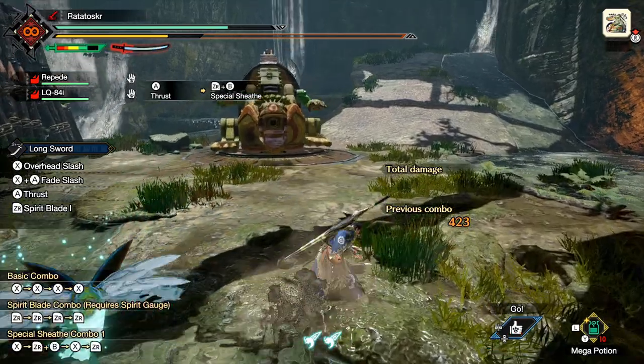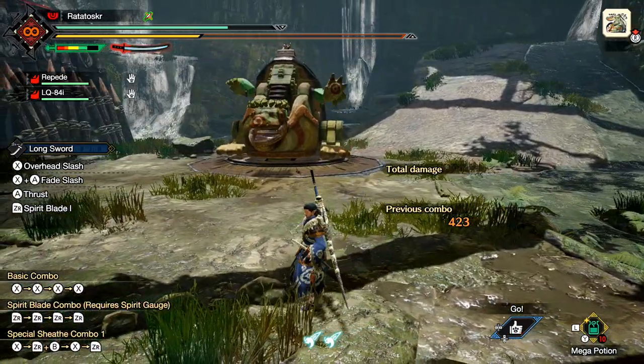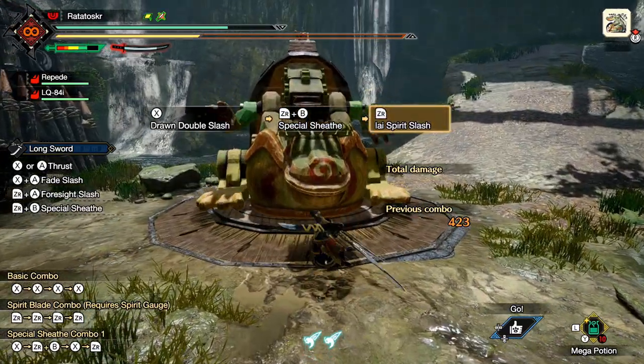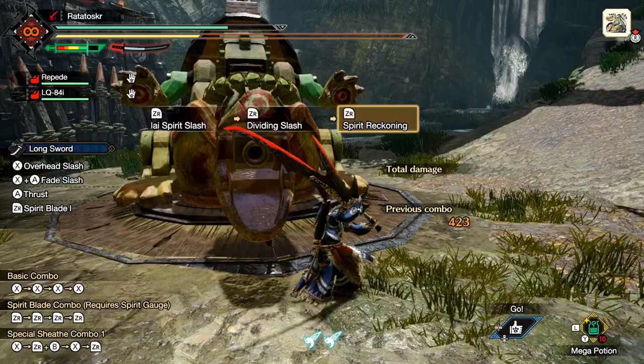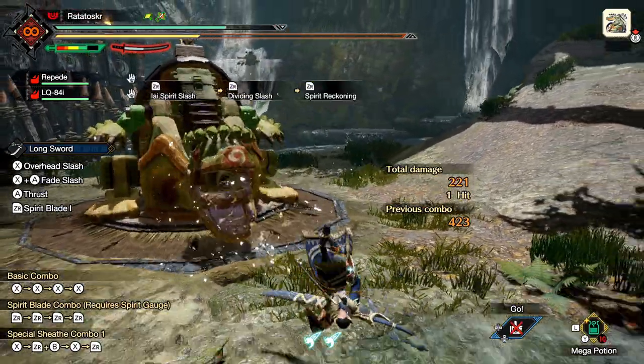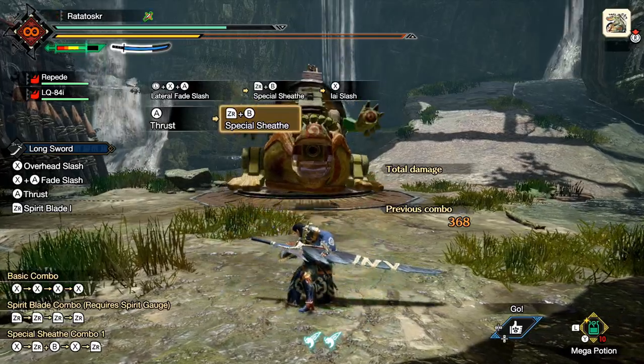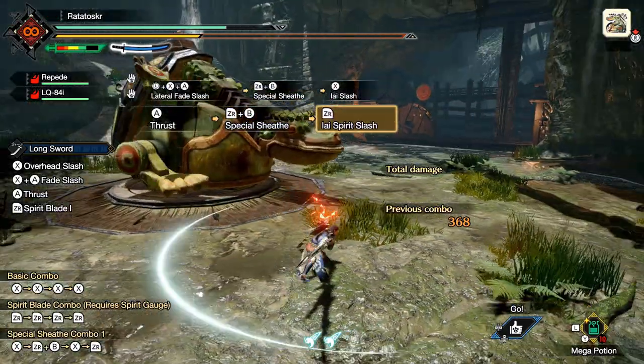Number sixteen. When you use the Spirit Reckoning Switch skill, if you EI Spirit Slash directly at a monster, it can be hard to land the rest of your Spirit combo since you'll end up facing away from the monster. So when you EI Spirit Slash, you should angle your attack in such a way that you can use your Dividing Slash to get back where you need to be.